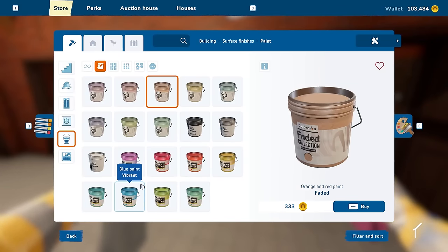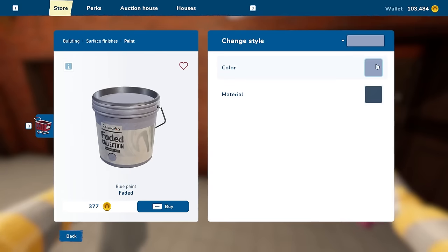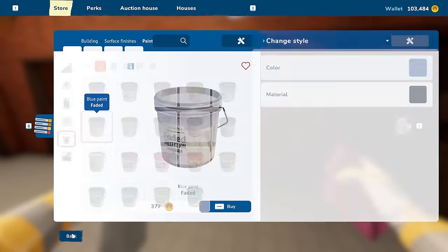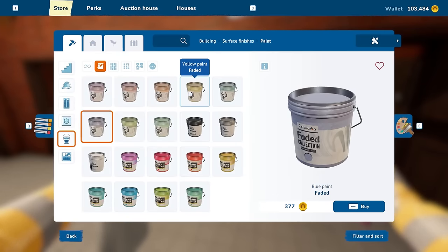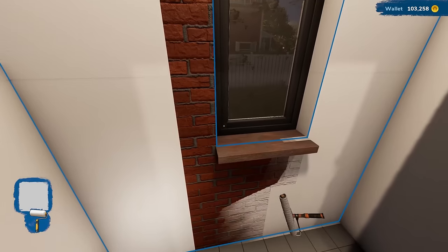I thought this was all the paints in the game, but you have to actually go into them and then you can change the color — you can go deeper on that palette or lighter, obviously. So there is actually quite a bit of colors in this game. I think I'm going to go just an almost white grayscale. I think that will look nice in here.